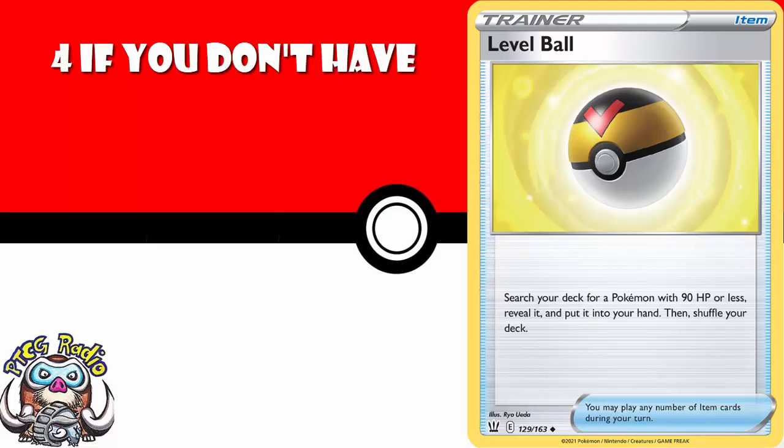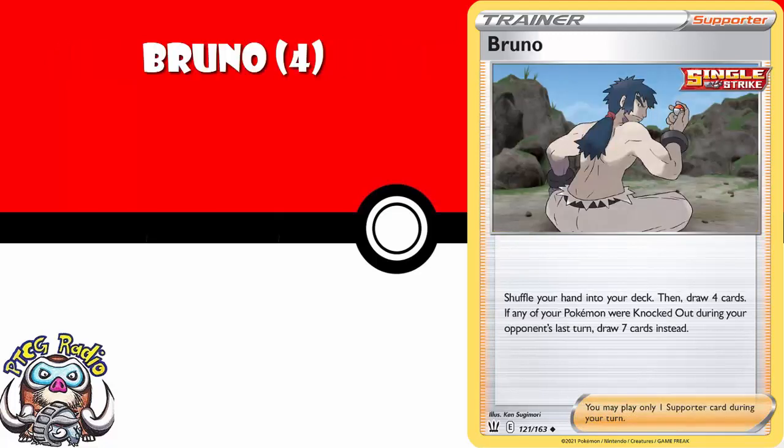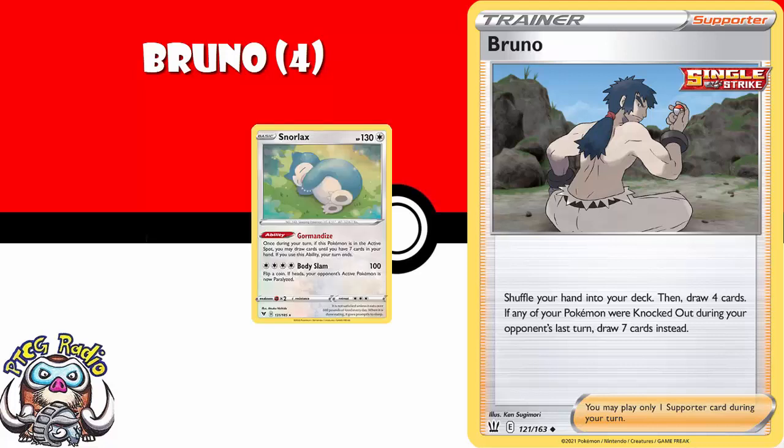In terms of new cards, I think you need four copies of Bruno. If you had a Pokemon KO'd the previous turn, you shuffle your hand into your deck and draw seven. It's a really good draw card, and it's exactly the kind of card you play in a deck where you've got a starter Pokemon — something like a Snorlax — and when it gets KO'd, you start playing Bruno. You should have a playset of this just in case.